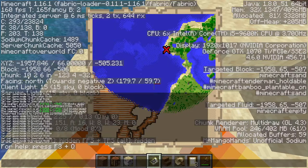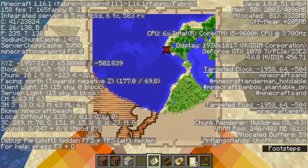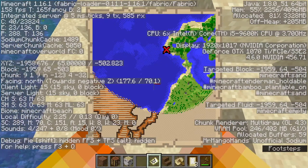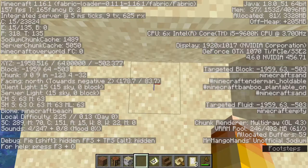If you go to 9, 9 in your chunk, that's always where the buried treasure is. So let's say we're at 10, 6 in the chunk — then 10, 7 — then 10, 9 — here we're at 9, 9. So if we dig down at 9, 9, this is always where the buried treasure is.